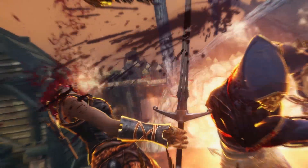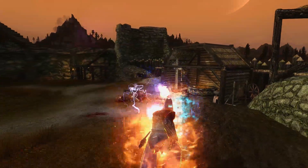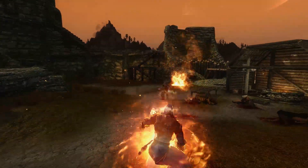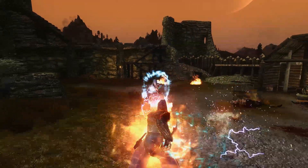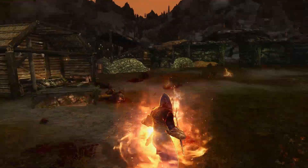One-handed will of course be to slice apart your enemies, smithing to create and sharpen your sword, and alteration to store Ebony Flesh in Okato's Recital and even use paralysis and other utility spells. Destruction will also be used to its full extent with the cloaks and ranged attacks. I also like the wall-based spells for this build too.